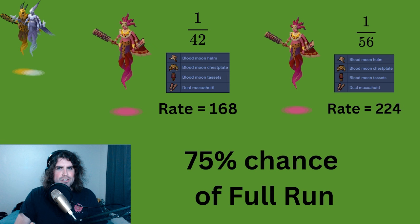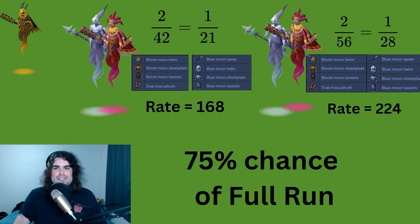What happens if we're missing two sets? It actually turns out it's exactly the same. Our chance is doubled: 1 in 42 at the Blue guy and 1 in 42 at the Blood guy, giving 1 in 21 per run. On the right, if we skip the Eclipse guy, we get 2 in 56, which is 1 in 28. The rate is exactly the same because 21 × 8 = 168 and 28 × 8 = 224. What if you're missing two of one item and one of another? It doesn't matter — the multiplier is still the exact same. Either way it's 75% compared to a full run, so target farm runs remain more optimal if you can complete them in 75% of the time.